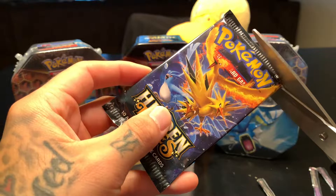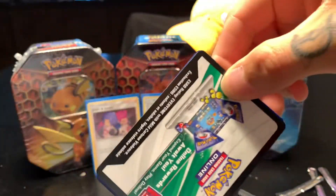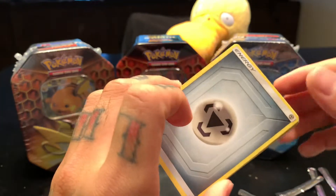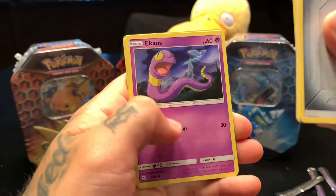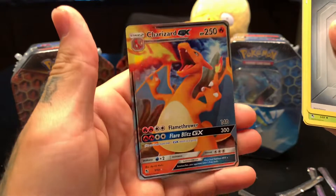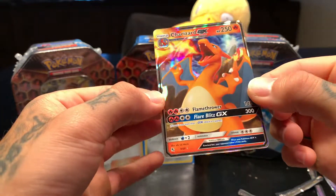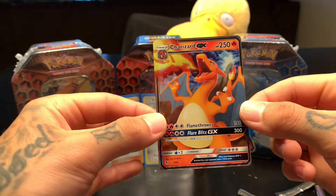Now for the trio birds — Moltres, Zapdos, and Articuno. I think Zapdos is my favorite out of all three birds, he just looks the meanest. Code card one two three four, going with psychic — nope, metal. Scyther, Charmeleon, Metapod, Koffing, Ekans, Cubone, Magikarp, Geodude, Slowpoke reverse hollow, and — oh! The Charizard GX! There we go! I don't think this is too expensive and rare but still, it is a Charizard, it is a GX, it is shiny — and we don't have it yet. That is an epic pull, love it!